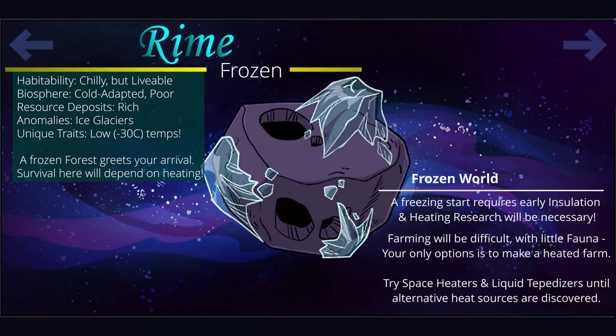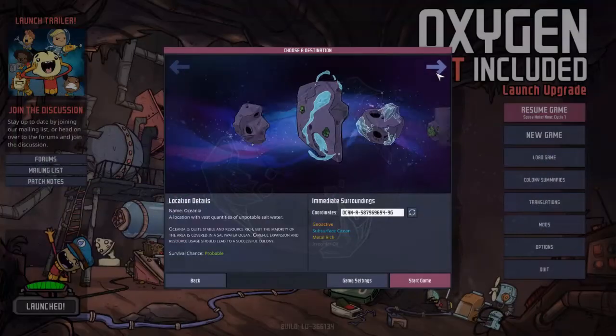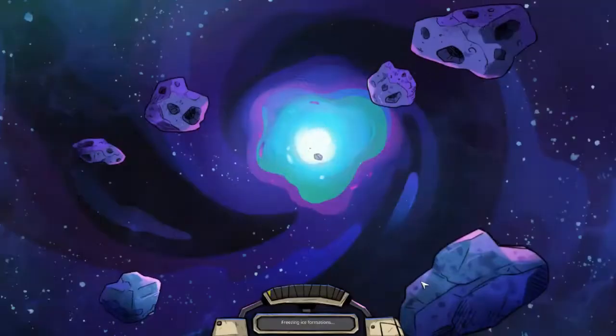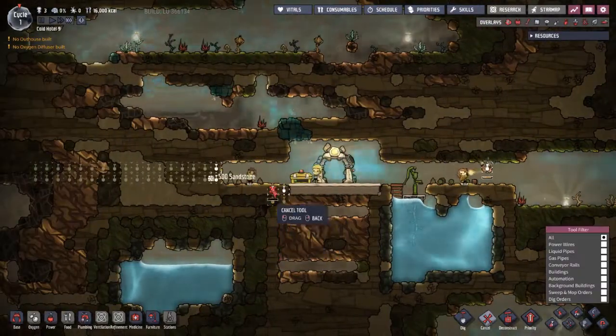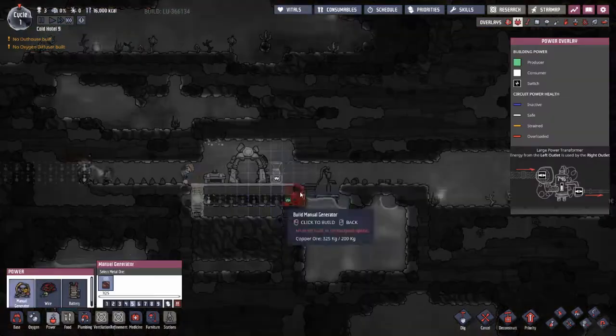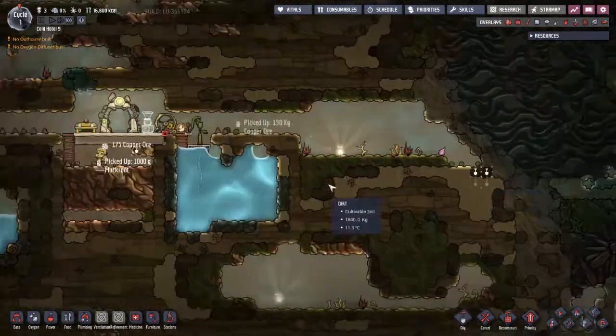There will be no easy access to food, so caution should be taken when expanding the colony to prevent the loss of what little heat you can generate. Early research should focus on a way to warm up, like the space heater or liquid tepidizer. Should you survive your first days, try heading for the still-active core for a long-term warming solution, and enjoy the easy access to rare and valuable resources.